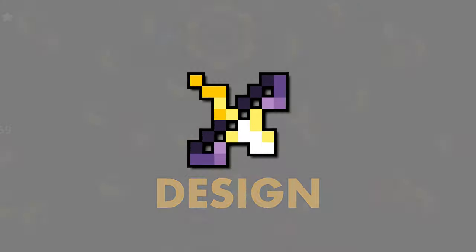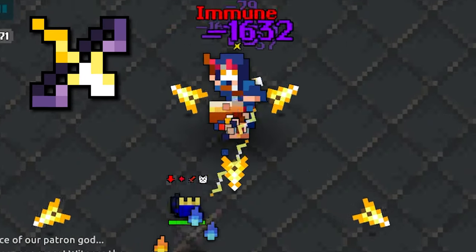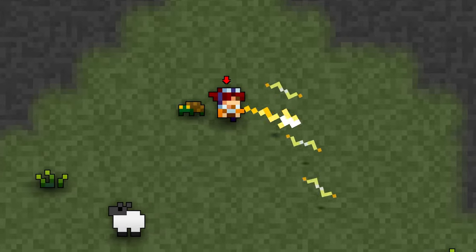Starting with its design — it's pretty nice. It bears a strong resemblance to what the old Bow of the Morningstar used to look like pre-2016. It definitely stands out and looks like it should be a coveted item. I appreciate that the projectile of the item is also represented on the sprite itself — that's a very nice touch.